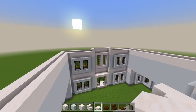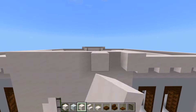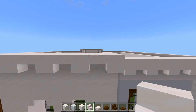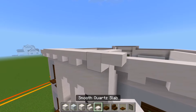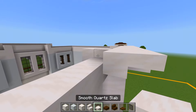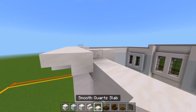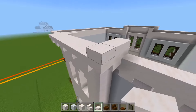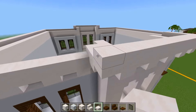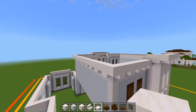Let's go to the back and do it again. We'll start with the full blocks, start in the corner, and just place it on every other space. Upside down smooth quartz stair for the remaining spaces. Slab in each corner, a full block behind that, and a slab here. Then a layer of slabs on top of this. So now we have the overhang all marked out here.